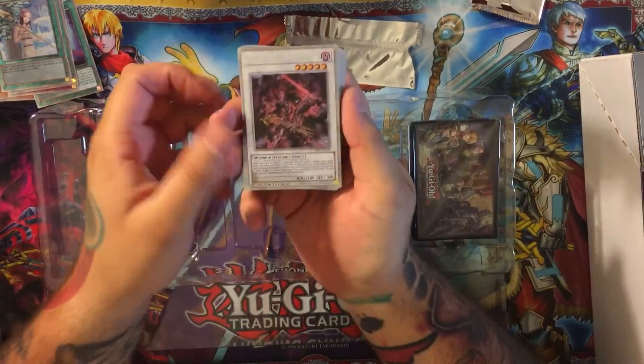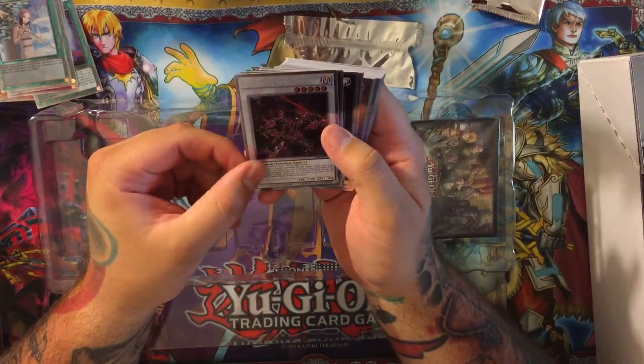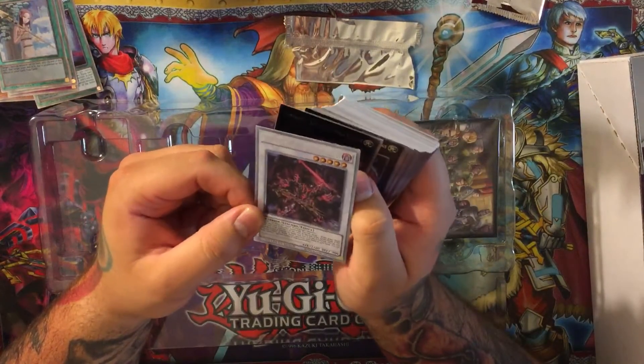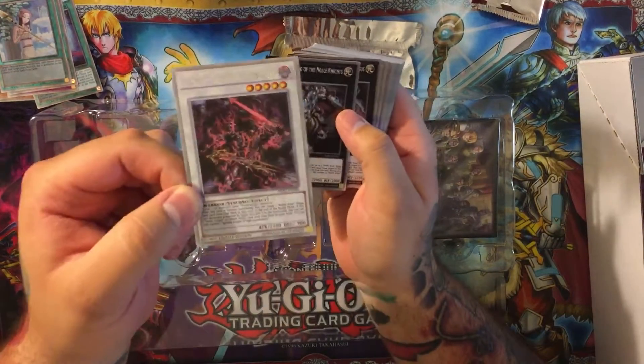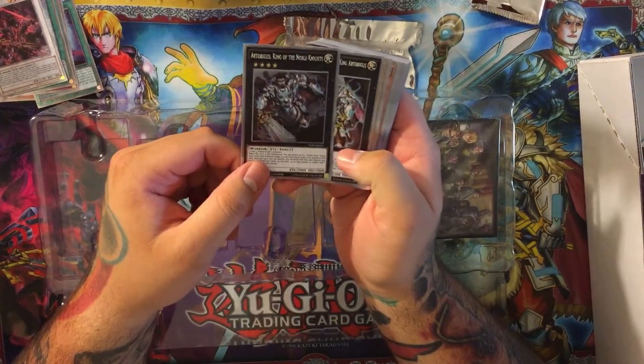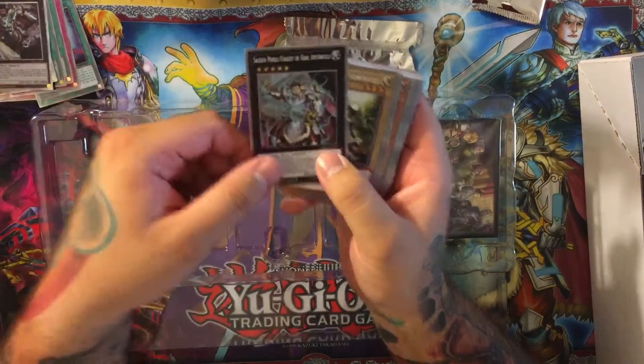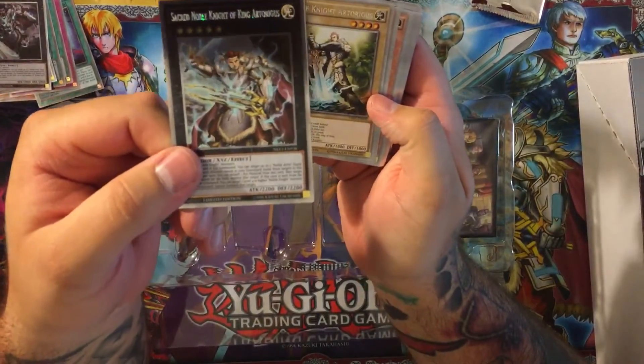Alright, looks like we got some more Platinum cards here. We have an Ignoble Knight of High Land Salon, Artorigus, and the Sacred Noble Knight of King Artorigus — King of the Noble Knights.